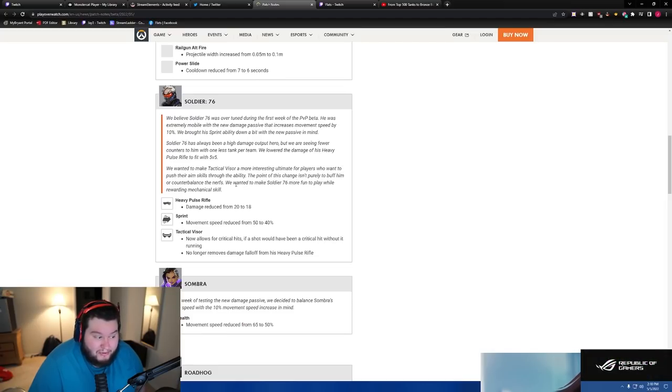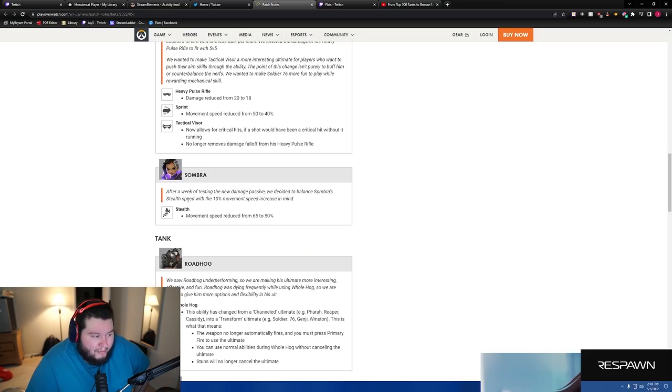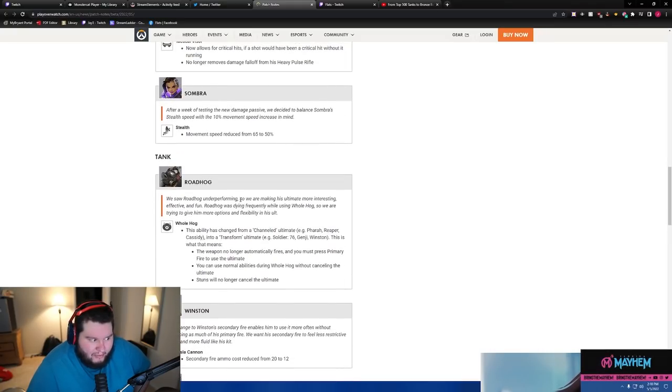The point isn't purely to buff or counterbalance — they wanted Soldier 76 to be more fun while rewarding mechanical skill. That's a big W. On Sombra — after a week of testing the new damage passive, they decided to balance her stealth speed with the 10% movement speed increase in mind. Her movement speed reduced from 65 to 50, so she's slower now.